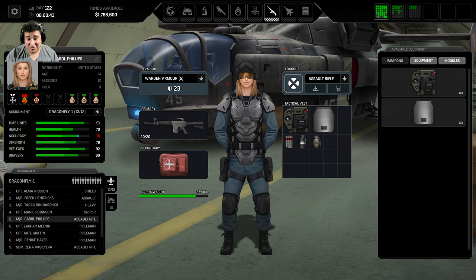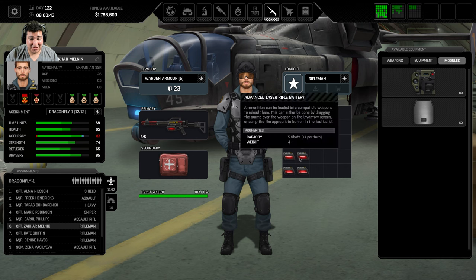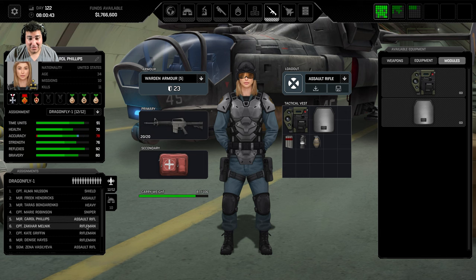Everyone else runs the defender armor. The warden armor reduces the accuracy penalty and actually weighs less. Then there's the guardian armor which weighs more. Those are personal preferences for different soldiers. Riflemen probably just need the heaviest armor since they're in the thick of it. If you eventually get enough strength, add a plate. That's the generalist default loadout — with laser rifles it doesn't change much, you just need more ammo since they only have five shots.